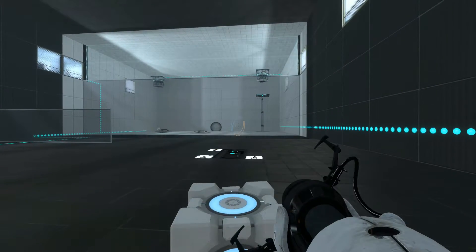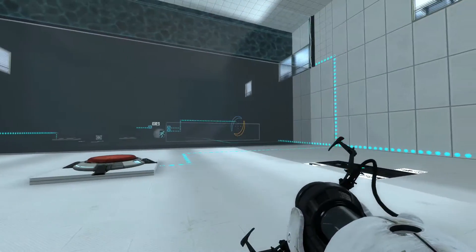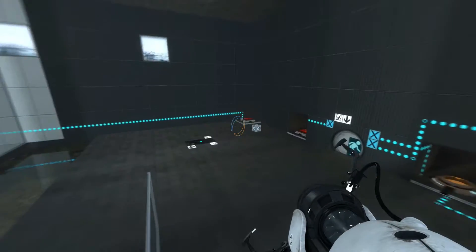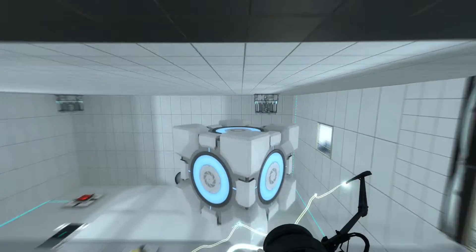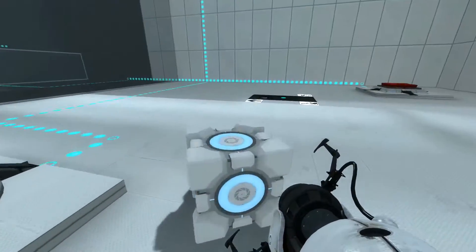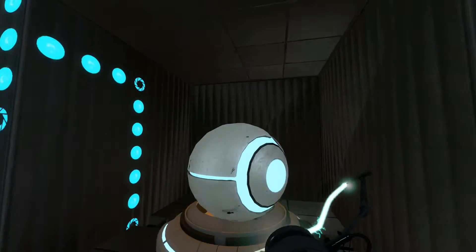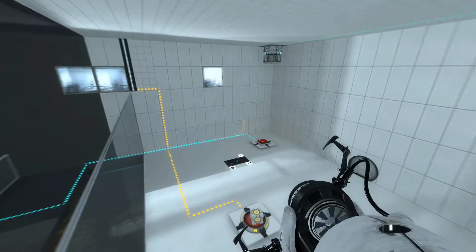Now I have it. Now I go back. I'll be back. Now I will put the edgeless cube here. And then I will put this cube here. First, I need to put this cube here and take the edgeless cube. It's a lot of jumping around, really. Then go back again and put it on the other one. And then I can press that button. Hopefully.